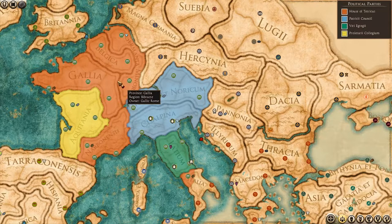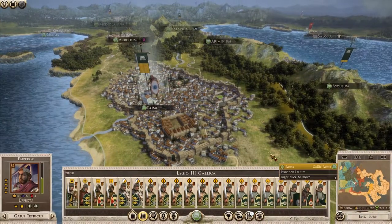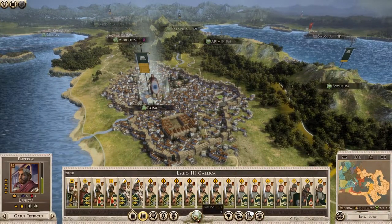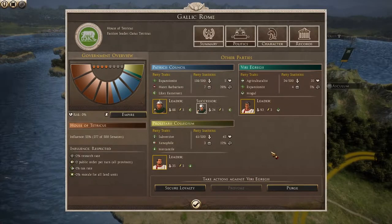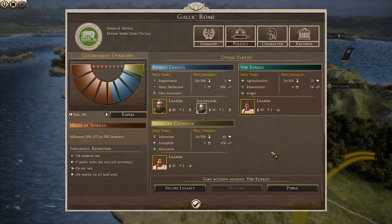This orange section is the House of Tetricus, which is my political party. In the yellow we have the Proletarii Collegium, in blue the Patricii Council, and in green the newly conquered lands of Latium support the Viriagrigii. Opening up the politics panel of my faction window, we can see the three parties' various policies, leaders, loyalty, and most importantly the influence they have on the Senate.